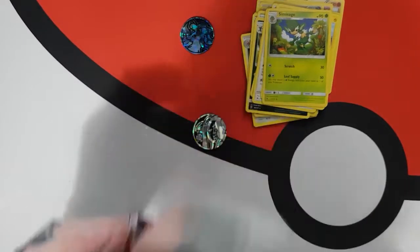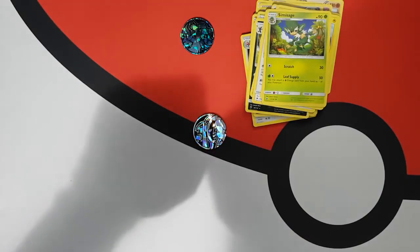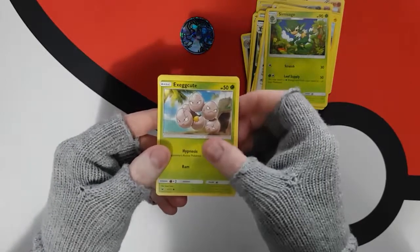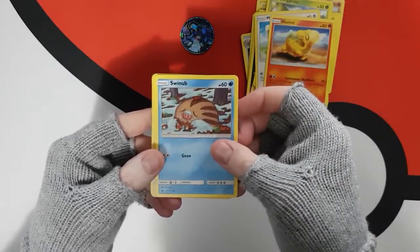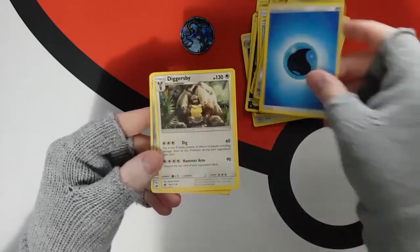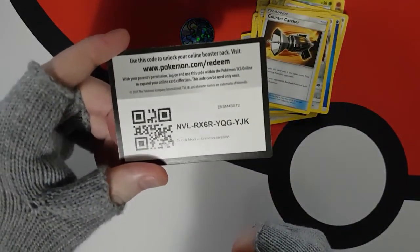And we've got the Sun and Moon Crimson Invasion. Yeah, I can't remember the last time I did an unboxing — it's been a while. I did enjoy doing them when I had a big bundle. Execute, Minccino, Noomel — I like Noomel. Swinub — I like Swinub. A Swablu, a Reverse Holo Swablu. A Gourgeist, a Warding Energy, Diggersby, a Mawile — I like me the Mawiles. Catcher, and another Code. There you go.